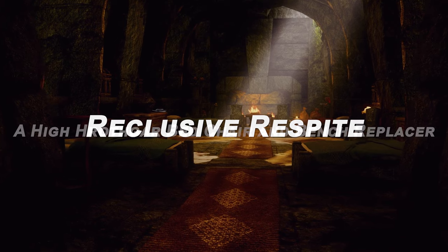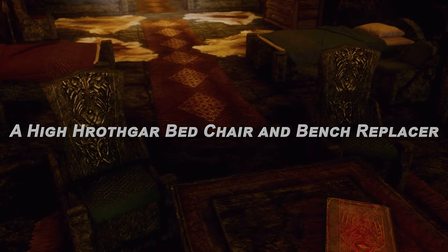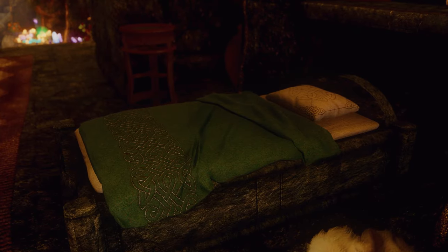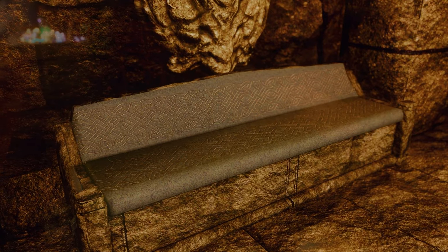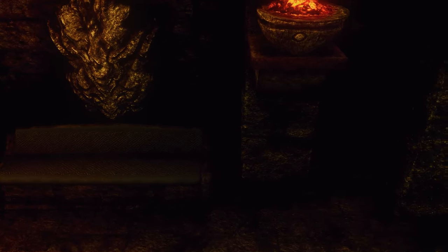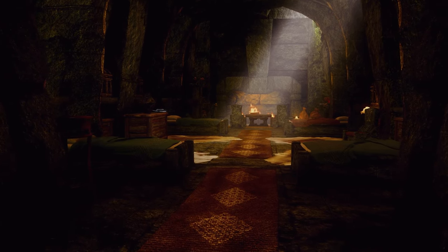Next up is Reclusive Respite, a High Hrothgar bed, chair, and bench replacer. This mod reupholsters the beds, chairs, and benches in High Hrothgar, giving them a cozy Nordic touch. The furniture is designed with low to mid poly models and 2K textures, ensuring a visually appealing yet performance-friendly experience. The stone frames will use whatever High Hrothgar textures you have installed, making it compatible with various texture mods.